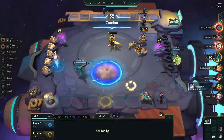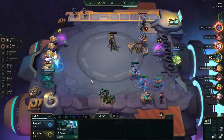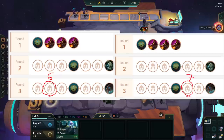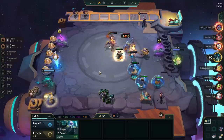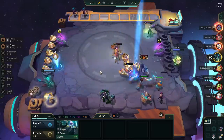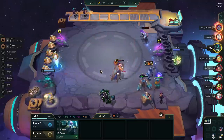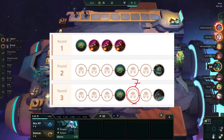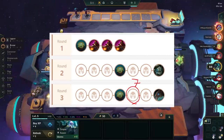Much like the early game, we can play the mid game aggressive or passive. If you are win streaking from Krugs, you can level to 6 on stage 3-2 and even level to 7 on 3-5. You can also roll a bit at both of these stages to maintain the streak, but know that the goal is to be level 7 with 50 gold or more on stage 4-1, so don't dig too deep. If you are lost streaking, your strategy depends on how much HP and gold you have. What I do most often is to lost streak in the early and mid game until stage 3-5, where I will level to 7 and roll for the level 7 board. If that is too expensive, then just focus on saving HP until stage 4-1.